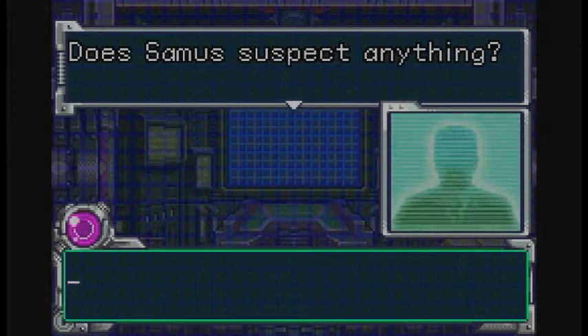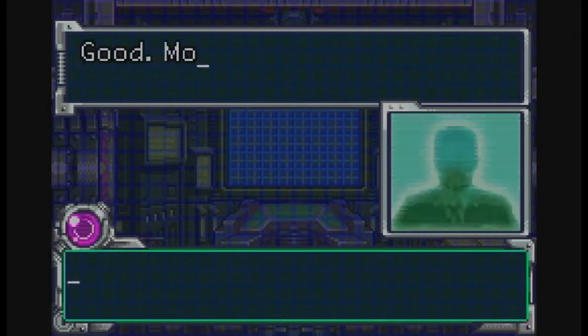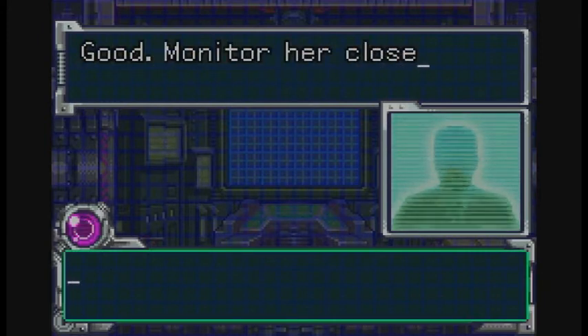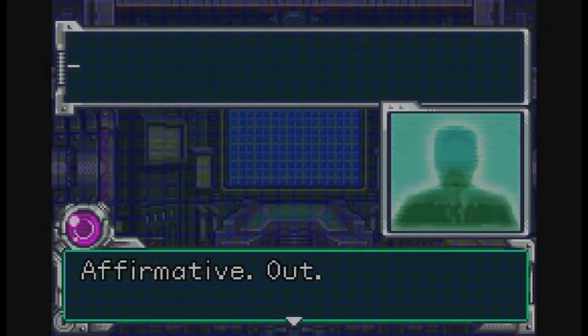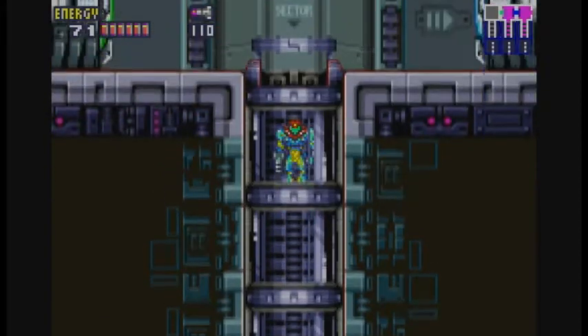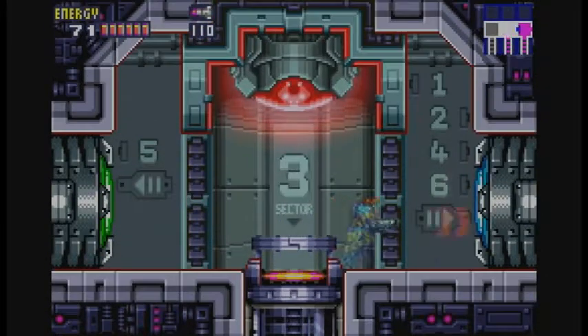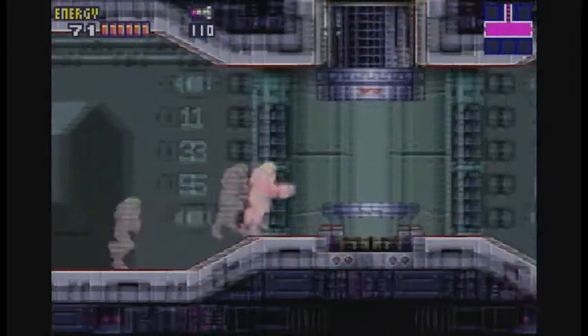Does Samus suspect anything? No, I do not think so. Good. Monitor her closely. Affirmative. Out. Concerning. Well, there's not really much we can do about that, now can we? For now though, we have our objective. Next stop — the Nocturnal Sector.